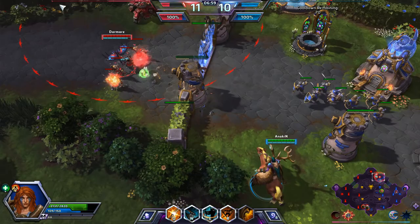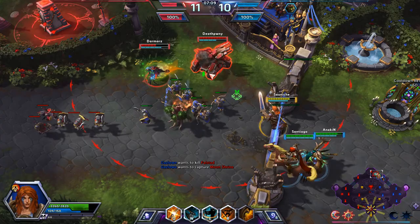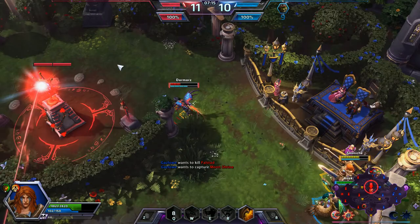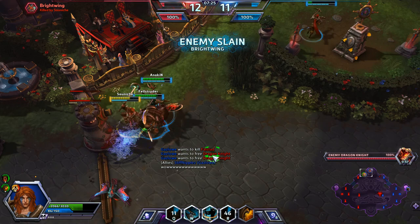Gazlowe is on the bottom with a three-on-one situation, so he does actually need to get out of there, which is really unfortunate for him. Gazlowe wants to kill Falstad, which is understandable given the circumstances. I do get a nice Ancient Spear off here on Brightwing. That's really rather unfortunate. Brightwing is down — we do need to go take out the Dragon.